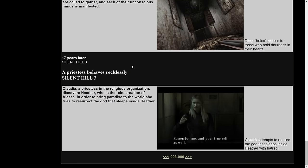17 years later — Silent Hill 3, 17 years after the events of Silent Hill 1. "A priestess behaves recklessly. Claudia, a priestess in the religious organization, discovers Heather who is the reincarnation of Alessa. In order to bring paradise to the world, she tries to resurrect the god that sleeps inside Heather. Claudia attempts to nurture the god that sleeps inside Heather with hatred." And she does a pretty damn good job of that — tormenting Heather, killing her father, all of the pain and suffering she forces Heather to endure in order to nurture that god, up until the ending of Silent Hill 3.